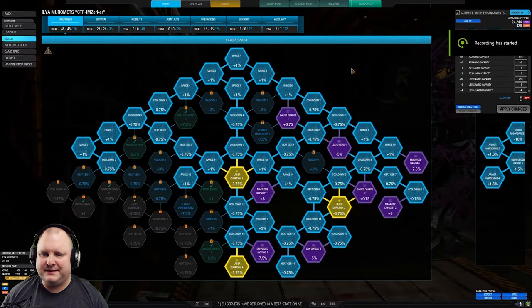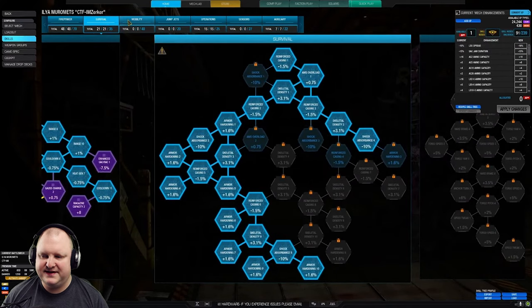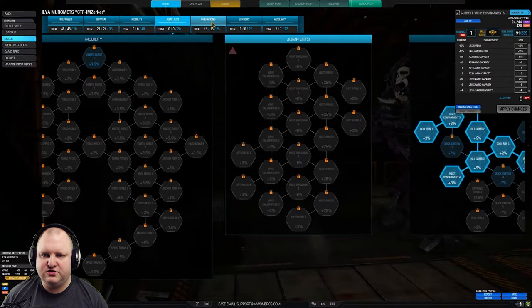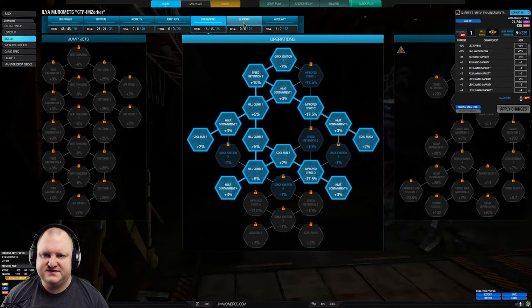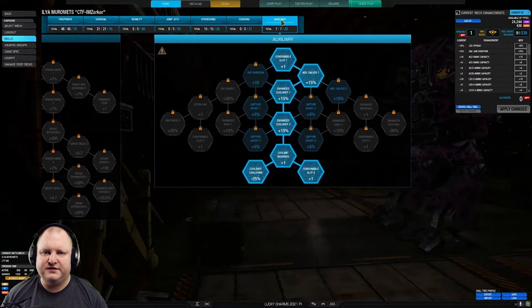Here we have the skill tree. I see a couple of skill nodes that aren't doing anything for this build — likely oversights from a previous build. For example, the gauss charge nodes, some of the armor and structure nodes, a little bit in operations to run things cooler, and then there's the double cool shot with cool shot cooldown. Let's get this show on the road.